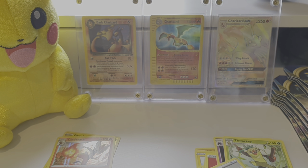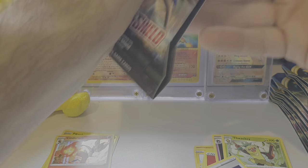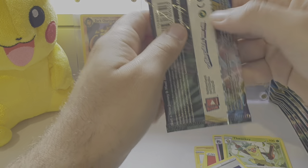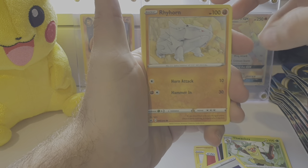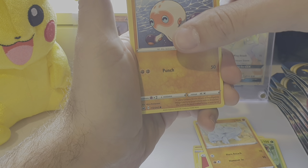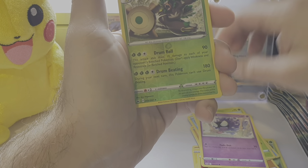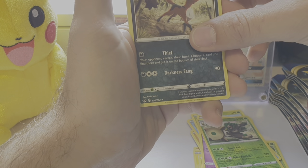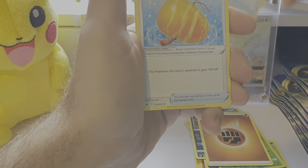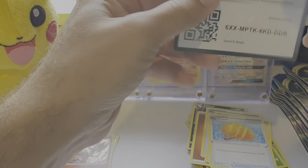Pack number three coming up. Got a Lapras artwork here. I bought one blister pack from this set before and managed to pull the Lapras Hyper Rare and Full Art in it, so it sort of lured me into buying this set. Rhyhorn, Cloverpus, Goldeen, Rosalia, Gasly, Rillaboom Reverse, and a Feeble. Fighting Energy, Metal Saucer, Rotom Bike, Big Charm. And another code card for you guys.